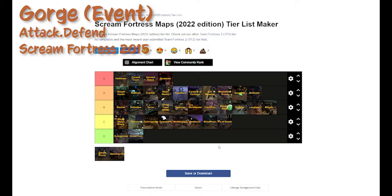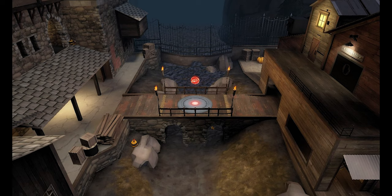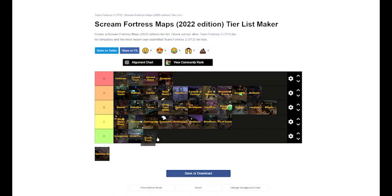Up next we have Gorge Event. Gorge Event's really cool — with it, an entire rooftop opens up in front of the first point for attack and defend. I think this was actually the first attack and defend Halloween map. But the issue is that it is Gorge, and if you've played Gorge you know how stalemate-y it can be — and not in a good way. With Halloween bombs and crits and all that, you're not really in for a good time. I'll play Gorge Event, but I'd rather play it over Pit of Death. Brimstone's fine though.